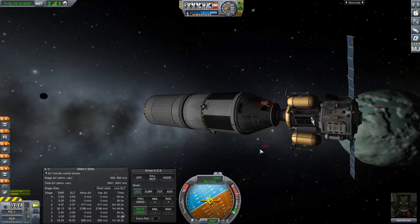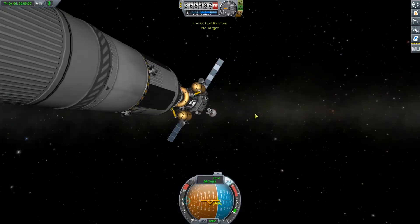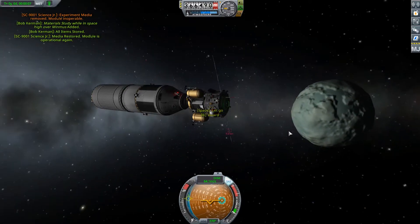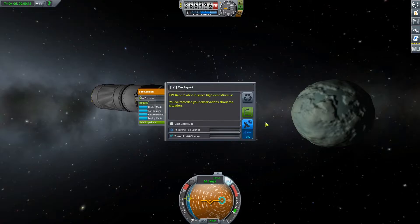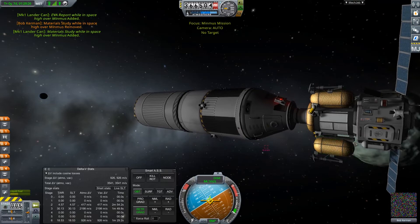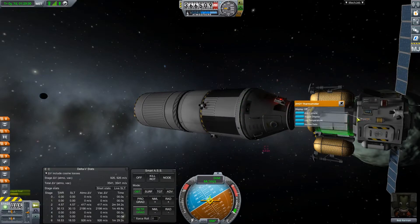Then we can observe the Materials Bay. We will keep that experiment. We'll EVA, collect this experiment, remove data, and restore. We'll go ahead and get an EVA report from out here — that's just high over Minmus. We can run some temperature logging — keep — log temperature — keep.